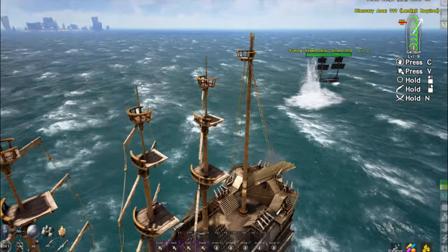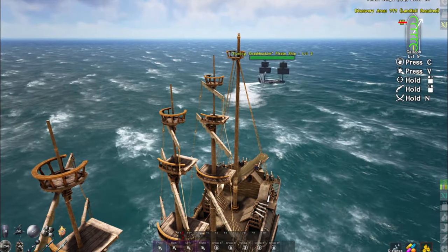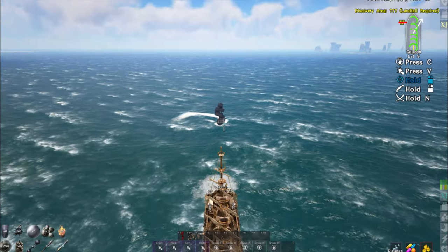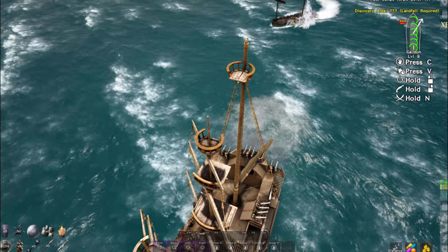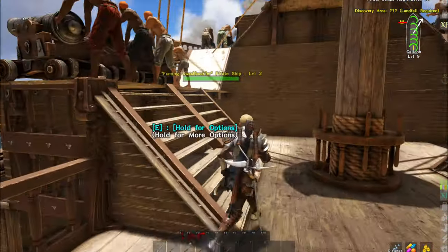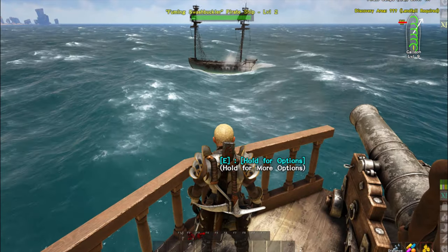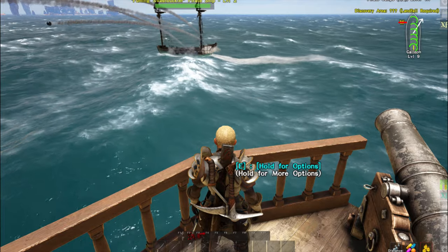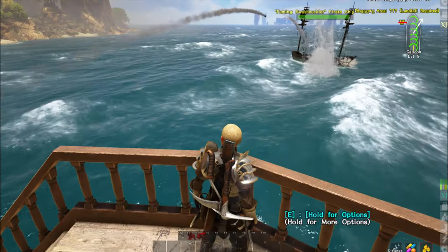I wonder if it functions like a regular pirate ship — like if I have to blow out the planks individually before the HP drops, which would be different to the Ship of the Damned. Did I just blow up a plank of his? I think I did. Yeah, look at that — he's got planks missing. His HP went down when that plank popped off. So it looks like we need to sink it just like we would any regular player ship. And of course now the battle music starts.